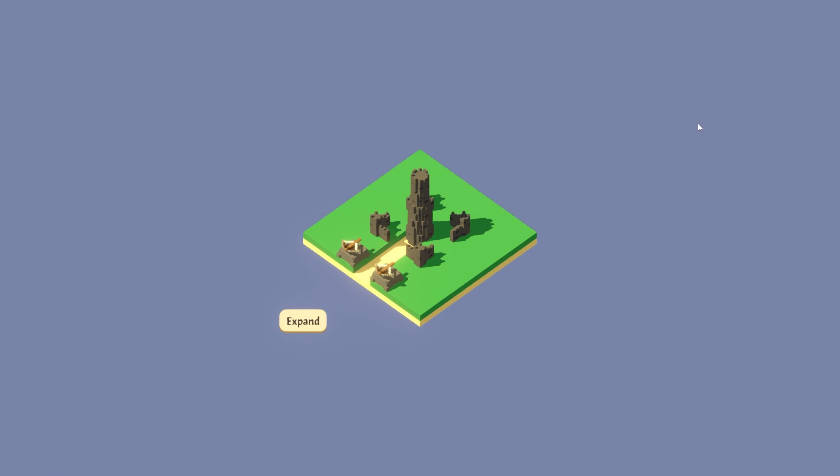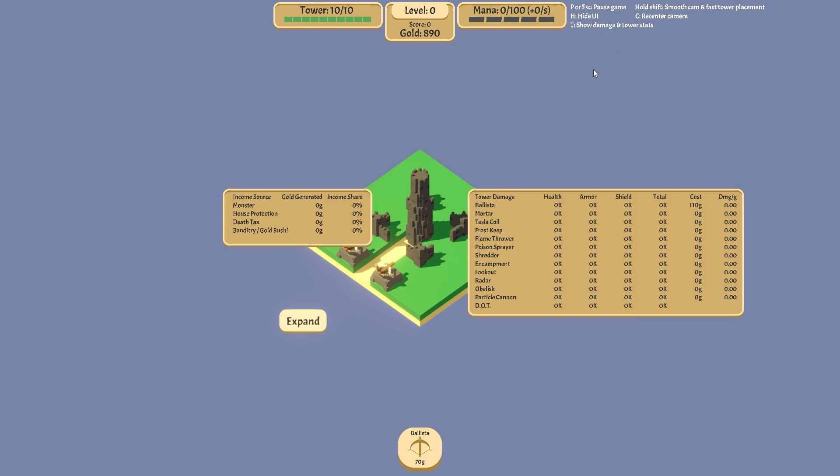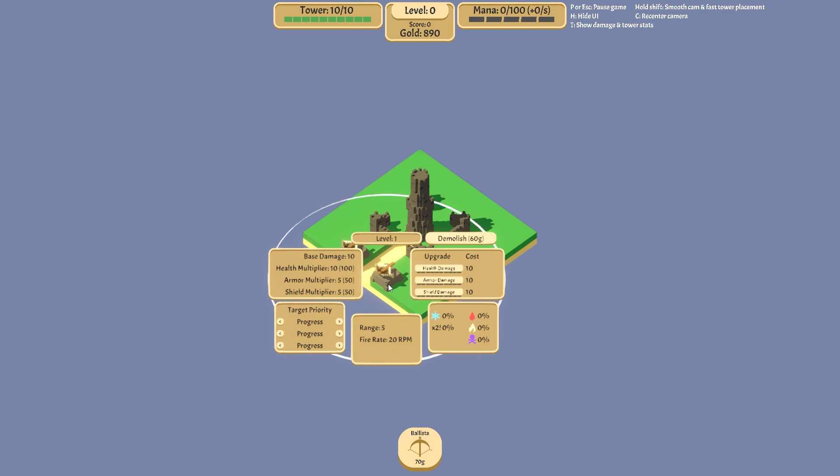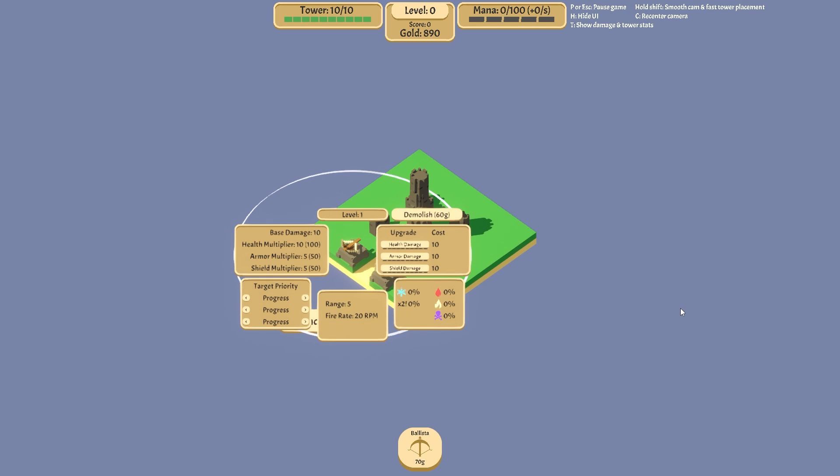Re-center camera, hide UI — nope, we don't want to do that at all. Show damage and tower stats. Now, is there a range? We don't have a... that's a bit unusual. In tower defences, usually you'll have like a bubble that lays out the range. Oh no, there it is there if you just click on it. Roger dodger.